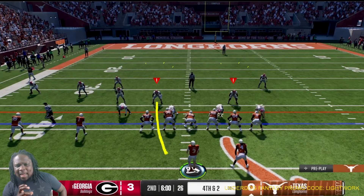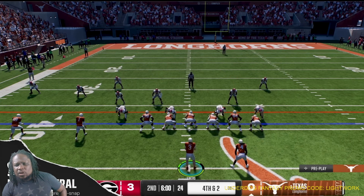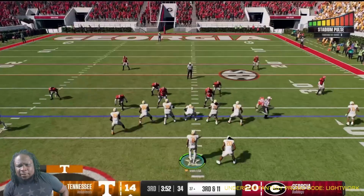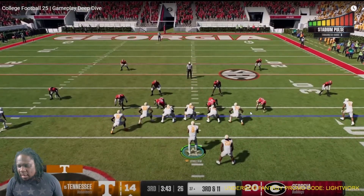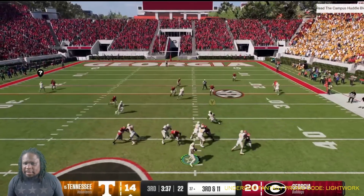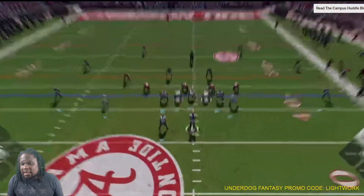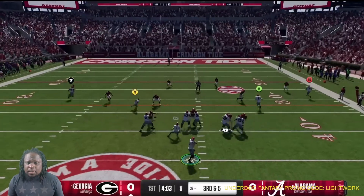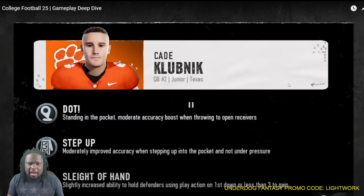I feel like they should take out the balance abilities. Because if you get a big hit, why do you get the ability to stay on your feet? But obviously, we've dealt with home field advantage. We've seen this before — it's not a bad thing. I think it makes it more realistic, because now you go into Death Valley.